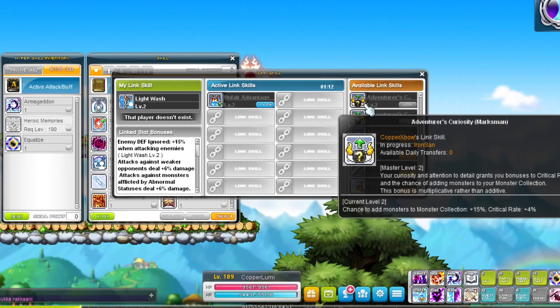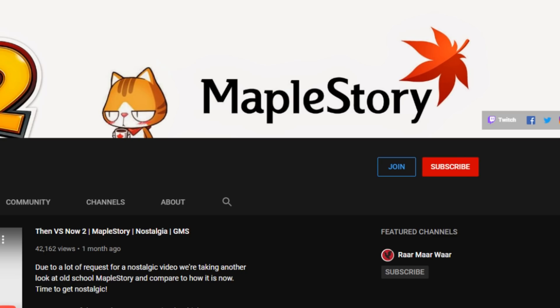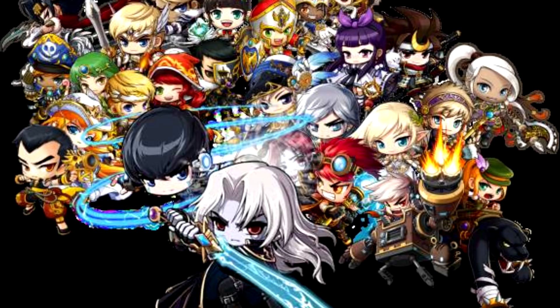I will go over every class in alphabetical order and I'll mention their Legion effects as well. If you find these guides useful make sure to like, subscribe and ring the bell notification. Memberships are also enabled on the channel so if you want to support us feel free to check it out. Now let's go over every class in alphabetical order — I'll mention their link skills and their Legion effects.